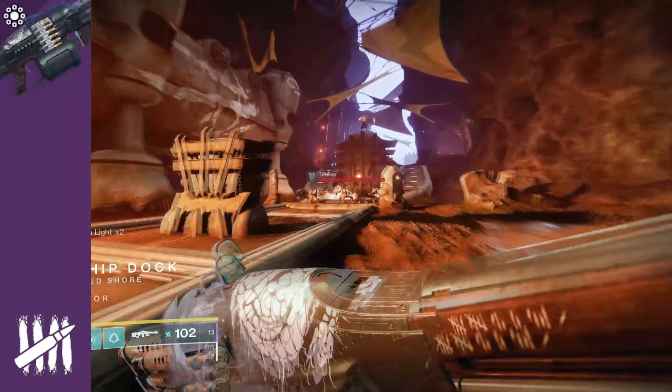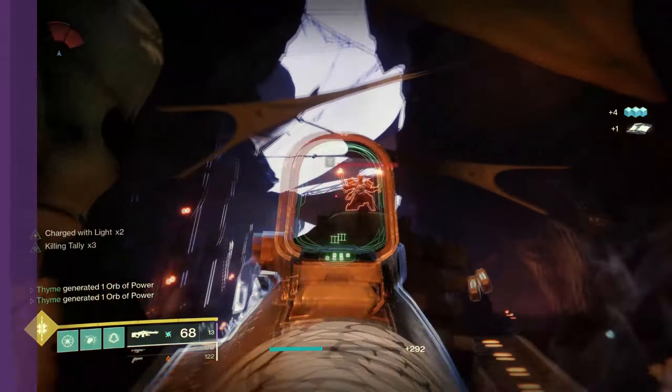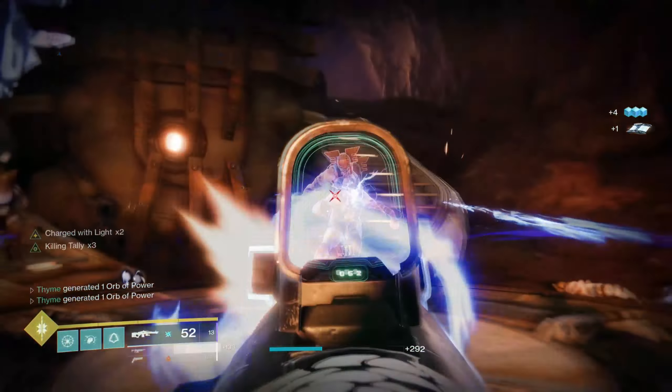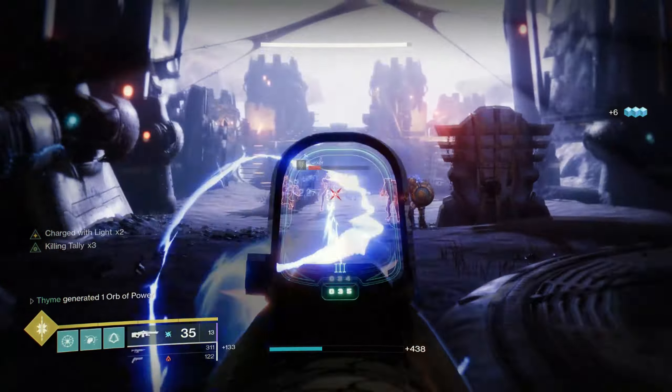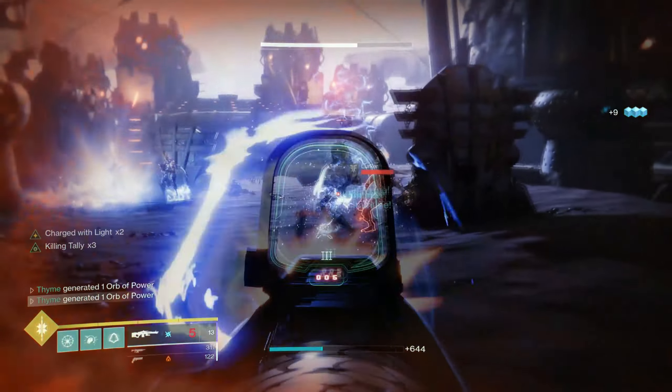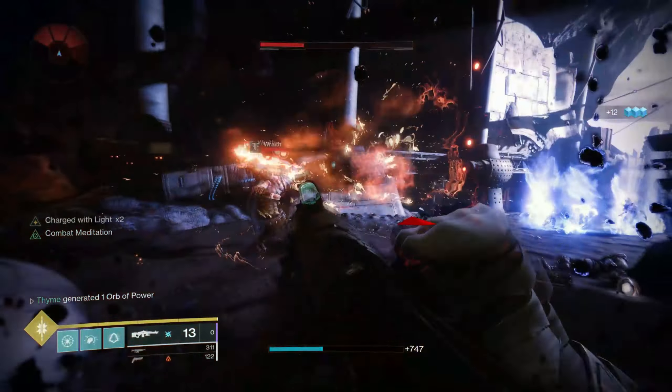21% Delirium was a Pinnacle Gambit Machine Gun. This machine gun had such a cool perk called Killing Tally. This perk would simply increase your damage when you got kills until the weapon was stowed or reloaded. This was just such a great perk as it literally just gave you a flat damage increase. As you can see from the gameplay, this weapon is just so good in PvE.